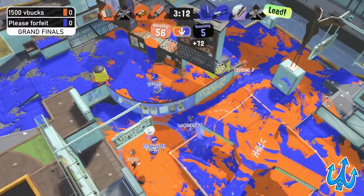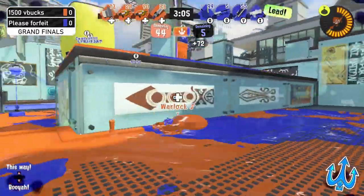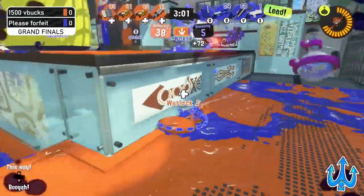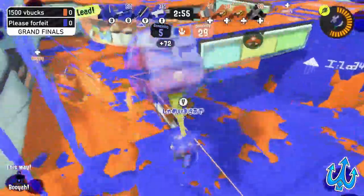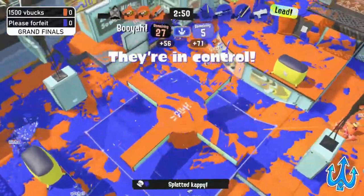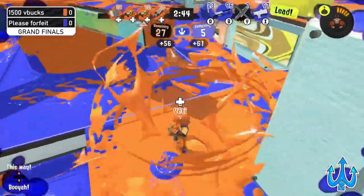1500 V Bucks, after that really strong opening push from Please Forfeit, are finding quite a way to respond — really staggering Please Forfeit and making sure they're not going to be able to leave. These ledges are so powerful for both the Machine and the Stamper. The Stamper does get picked off, but not before we approach the 30-point mark. Specials going out — Crab Tank on one side, Wiper pops that Stamp, and another special fires off too.